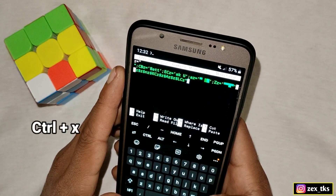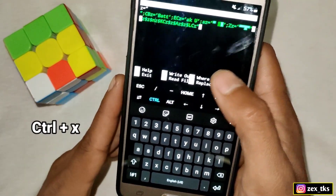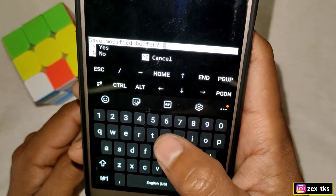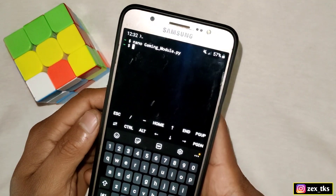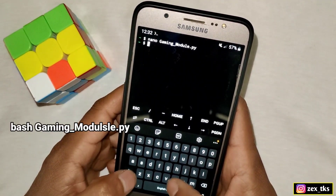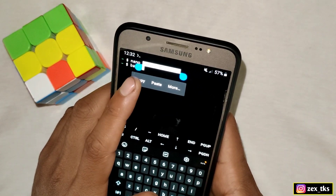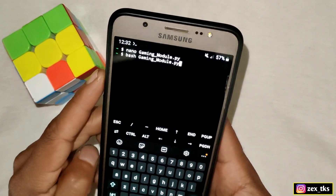After pasting, tap Control + X and then tap the Enter button. It will ask whether you want to save this file — simply type Y and press Enter. Once the script file is loaded, add another command: BASS space, then copy the script file name and paste it here. After that, hit the Enter button.